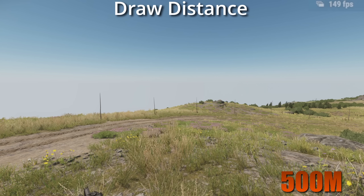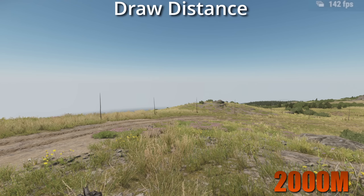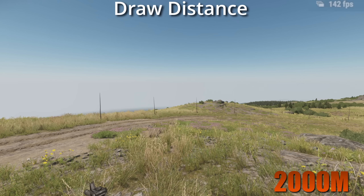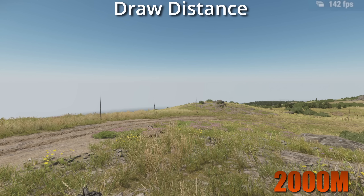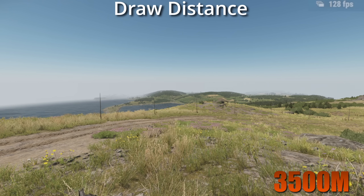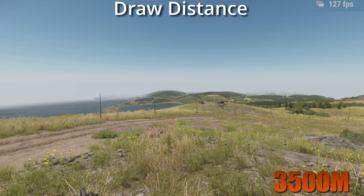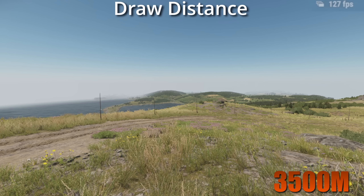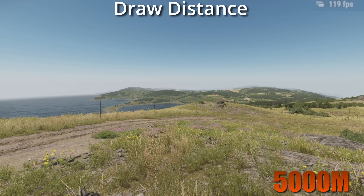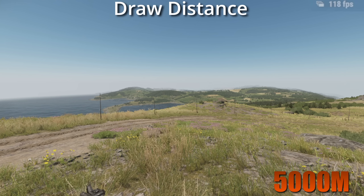Next up, we have Draw Distance, and this one is pretty straightforward — it is the range at which things will be rendered. The lowest you can go is 500 meters, where anything beyond that will no longer be rendered, and it goes all the way up to 5,000. Personally, I like having mine up around 4,000, just because I like seeing what's in the distance when navigating the map or planning supply runs and picking routes. It does come with a bit of an FPS hit, so if you are really struggling for frames you can decrease it down to whatever suits you.